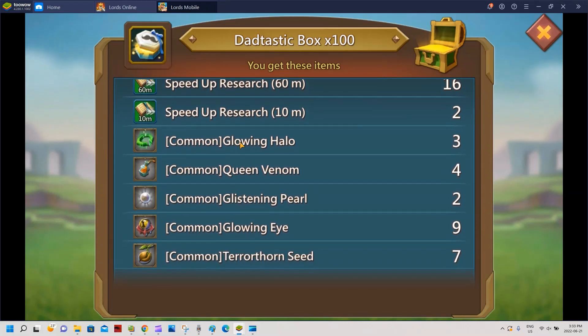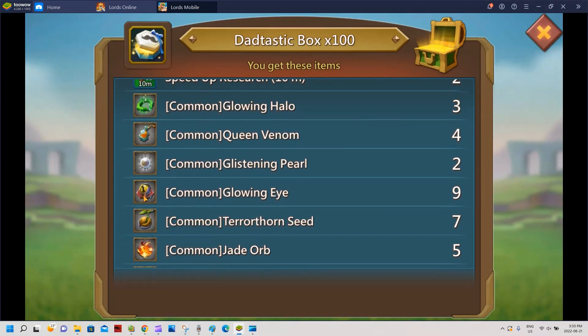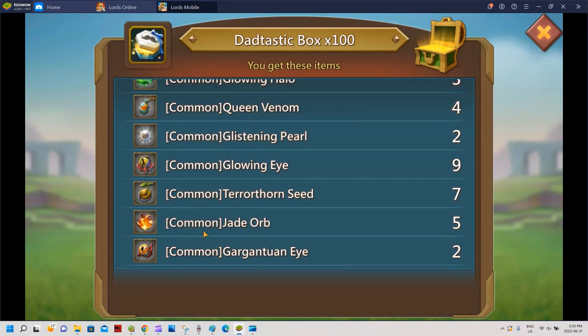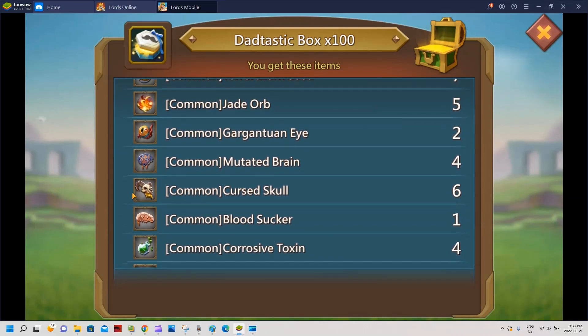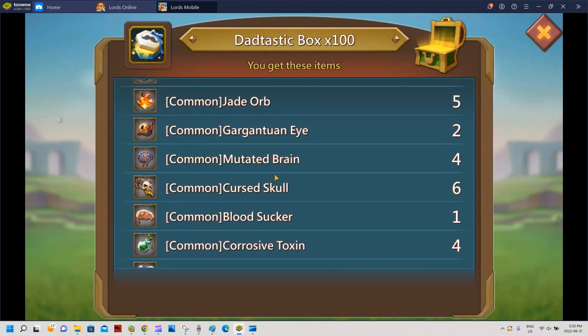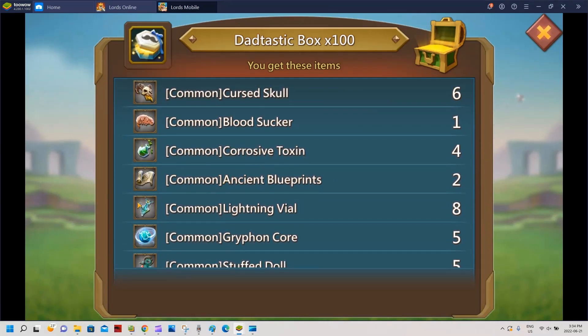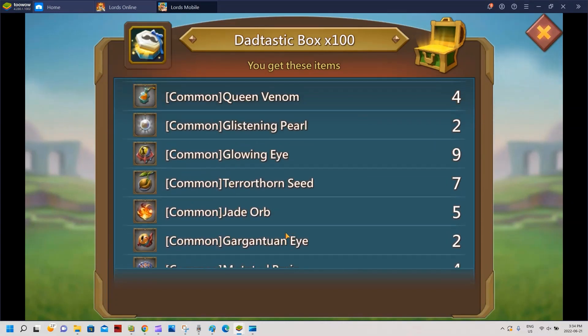Not a lot of alos, but nine is pretty good especially for a range teratorn account. The jade orbs are always nice for range. The curse skull - I'm loving these, they're really hard to get so that's good. The brains are always good for the skull crusher. I got a couple more bloodsuckers for the travel speed. I don't really need the vials - I haven't maxed out that equipment yet but I'm gonna max them out really soon.